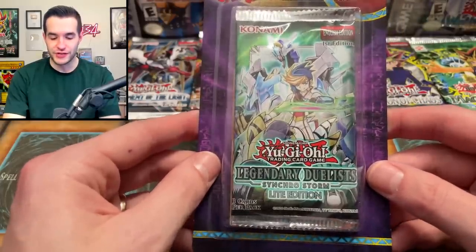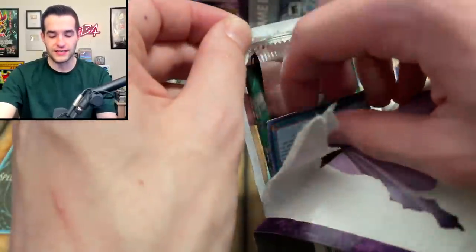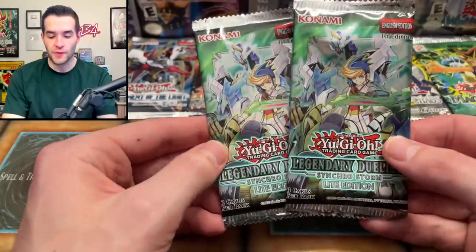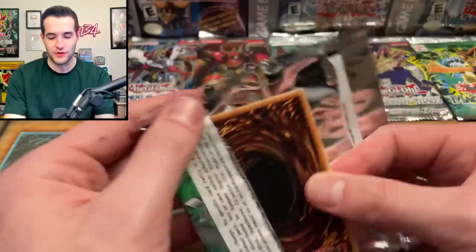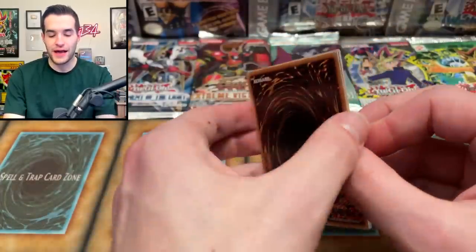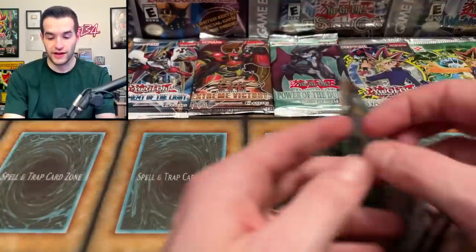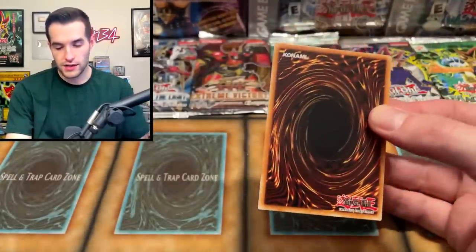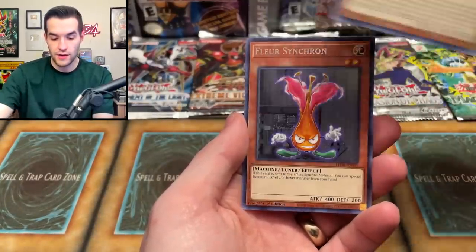We've got Synchro Storm Light Edition — two three-card packs, very difficult to pull foils from. The bonus card doesn't count even though it's a Super Rare technically. First pack: Lira List, Speedroid, and Pendant of Revolution — that's a rare, which is actually good for these. Second pack: Quibbolt, Speedroid, and Fleur Synchron. We tried our best but no foil.